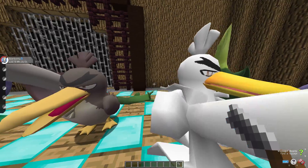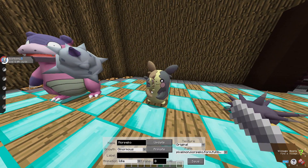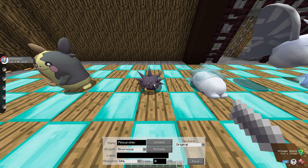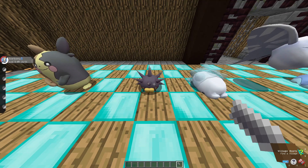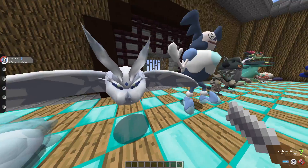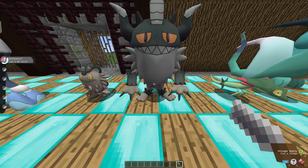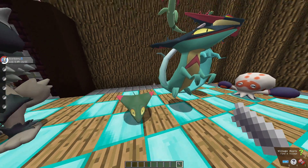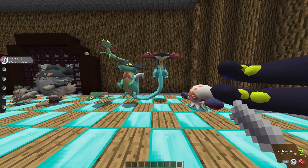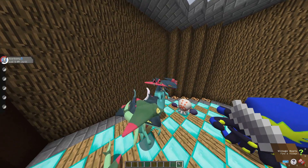Galarian Farfetch'd and Sirfetch'd right here. We have Galarian Slowpoke and Slowbro, which I didn't even know existed. We have the Morpeko — or I guess you could call it the ripoff version of Pikachu for Gen 8. We have Pincurchin. Snom, and I think this evolves into Frosmoth — definitely. Galarian Mr. Mime. We have Galarian Meowth and Perrserker, which is Galarian Meowth's evolved form. We have Dreepy, Drakloak, and its final form Dragapult, which literally fires miniature Dreepys — which is terrifying if you look at that.